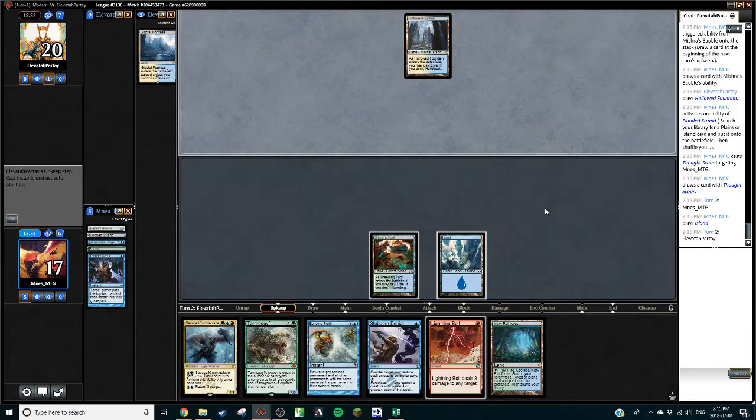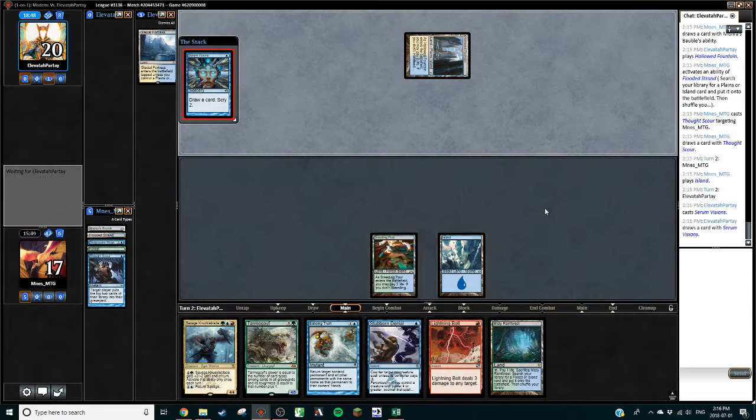Let's grab a Breeding Pool and Thought Scour ourselves. We milled the forest — that's a very big deal — and we drew a Lightning Bolt which no longer matters because we just found a Misty. We're not gonna slam Goyf here. I should have played the Misty instead of the island — we're just gonna say go. That was a mistake, but I think you're better off acknowledging the mistake than trying to make it worth it by slamming the Goyf when it's not advantageous to do so.